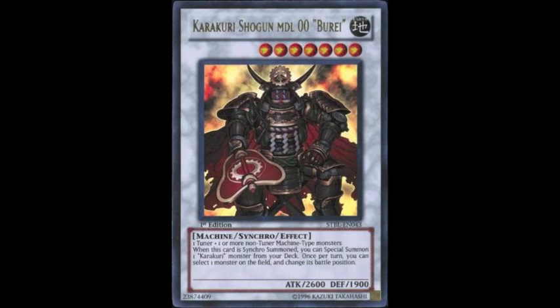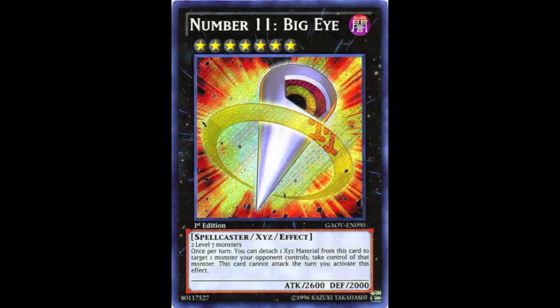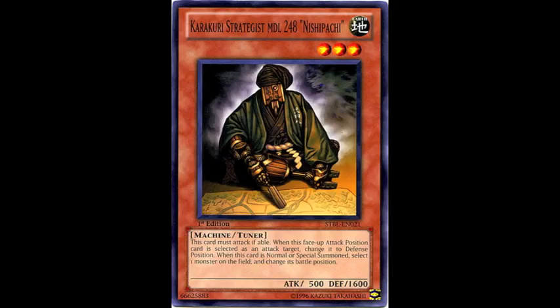As for Karakuris, there's actually a small loop existing with this deck involving Geargiano, Geargia Armor, Nishipachi, and Genex Ally Birdman. If you have all four of these cards, or a combination of them, you can actually go into three Bureidos, overlay into three Rank 7s or whatever, into Big Eye, and just go crazy in one turn — you just need two cards. I'll put the link to the thread that discussed this in the description. In a nutshell, it's because Geargia Armor can't exist in face-down attack position, so every time a battle position is changed he flips up, you get a search, search for Geargia Accelerator, Special Summon him again, etc.